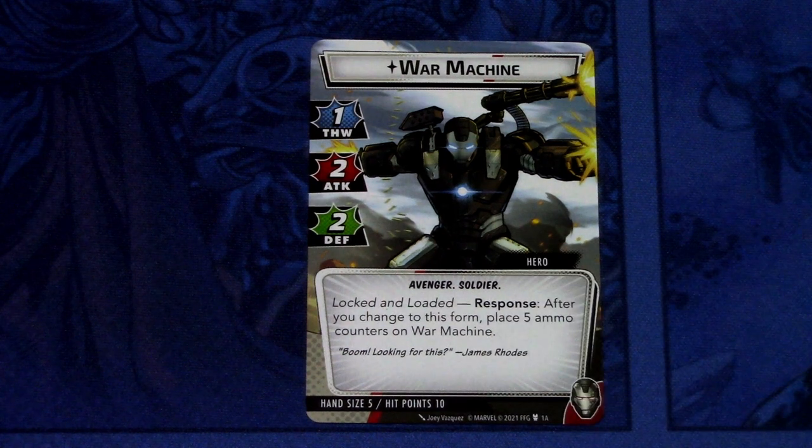Now let's flip to Hero Mode side. We have War Machine: 1 thwart, 2 attack, 2 defense. Avenger, Soldier. Lock and Load — response after you change to this form: place 5 ammo counters on War Machine. Hand size is 5 and hit points 10. So you get 5 ammo counters immediately when you turn into War Machine Hero Mode, so that you can use those counters to play other cards.